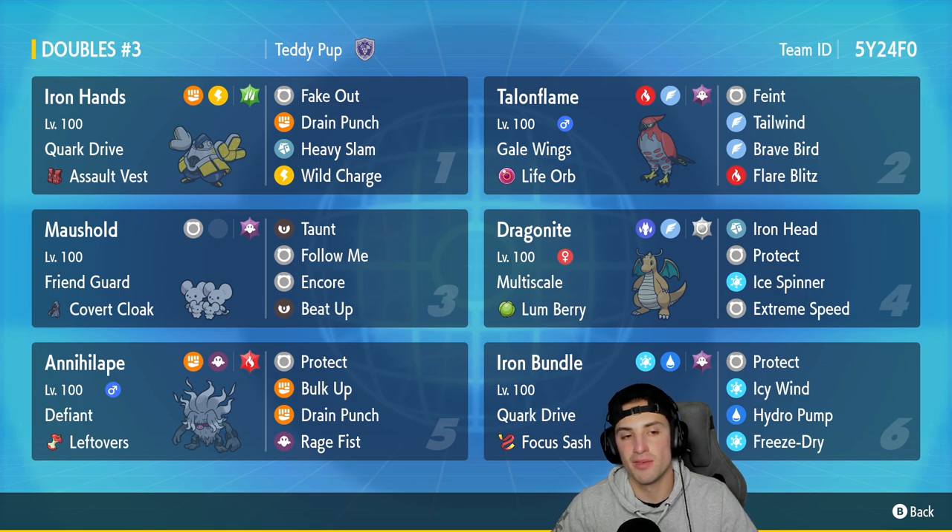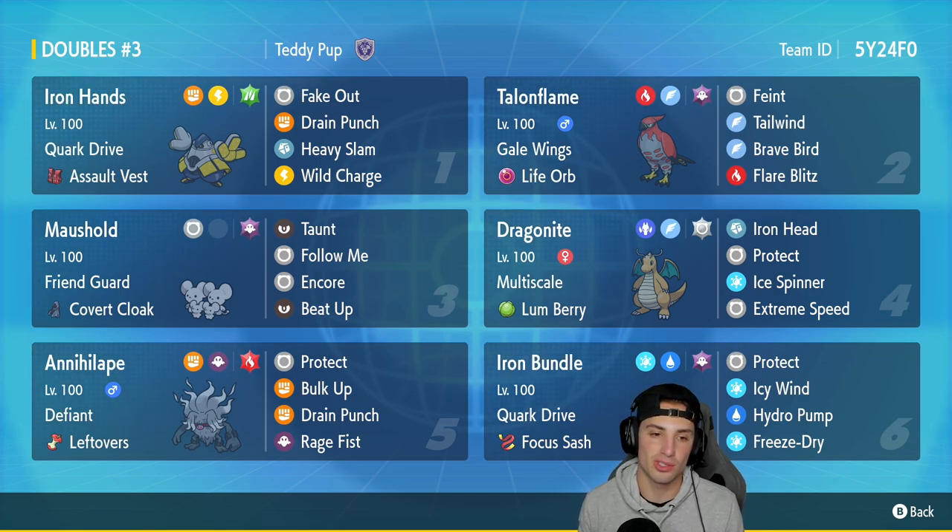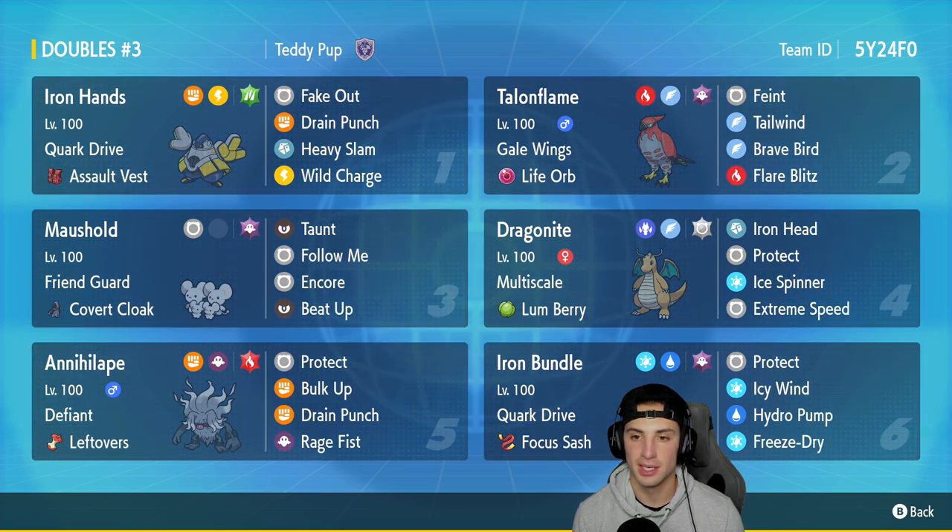First Pokemon is Iron Hands with Quark Drive and Assault Vest, running Fake Out, Drain Punch, Heavy Slam, and Wild Charge — pretty standard moveset that works really well in Regulation D.